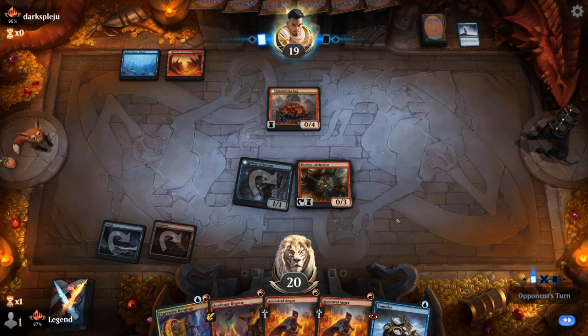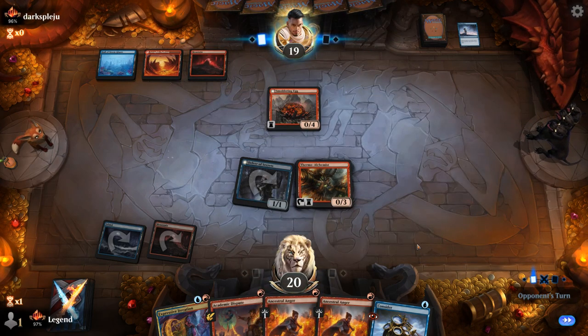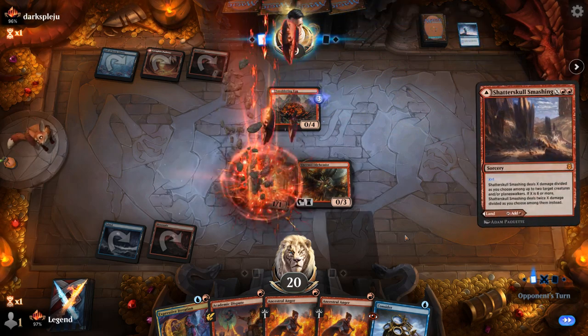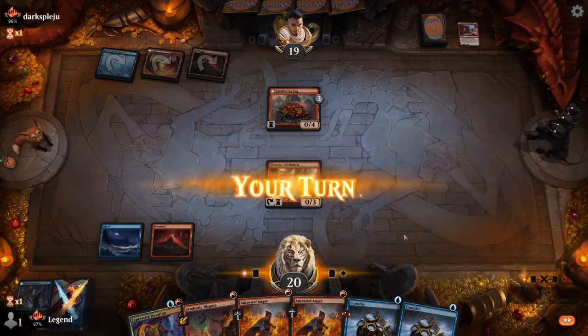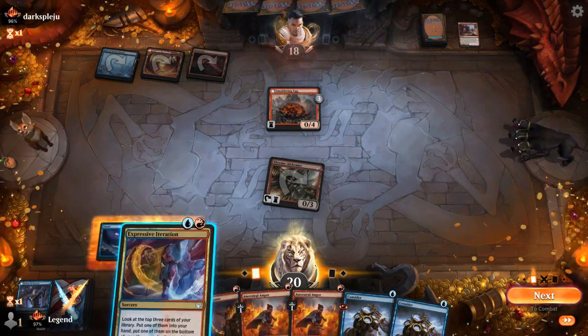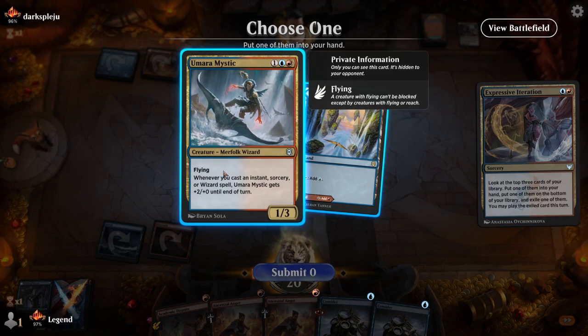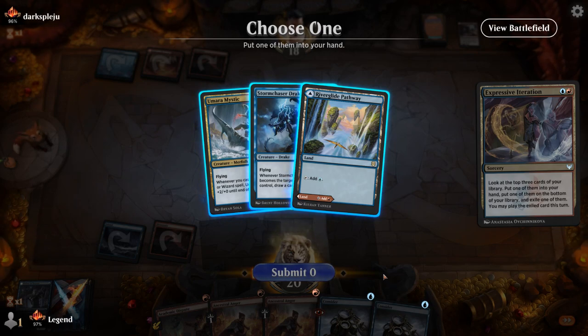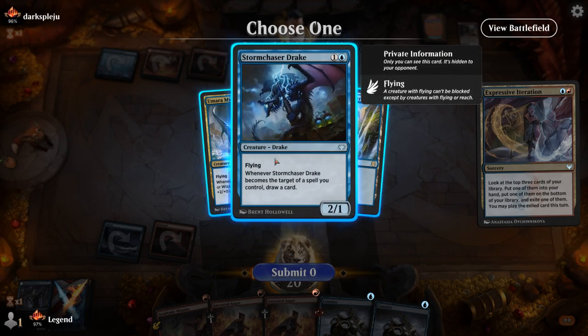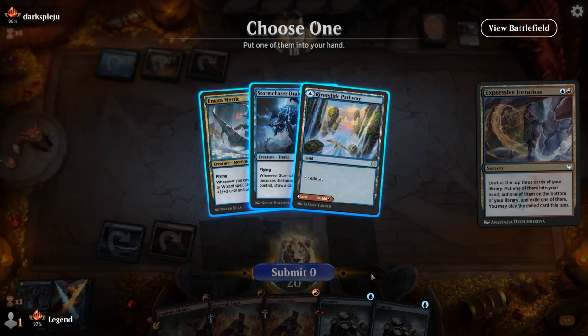Had we transformed Delver, we also would have had to draw an extra red source. I could have targeted the Egg forcing a block, giving it reach, and then Anger on Delver would have made it up to 4 power to essentially kill the Egg. Opponent's got a Smashing for one which takes out Delver, and now our Ancestral Angers aren't looking great. Going for Expressive Iteration to find an extra land — which we did. Probably play Mystic here, although Drake has a better payoff with Double Anger. Drake gets answered more easily by Spike Field Hazard, whereas Mystic requires a more specific answer, so I still go for Mystic.